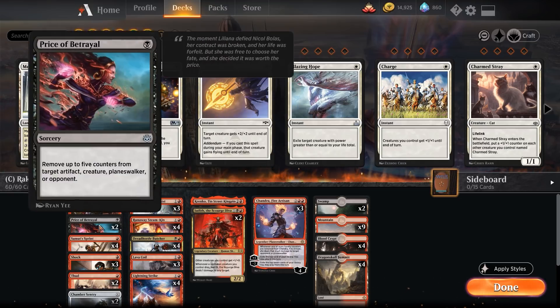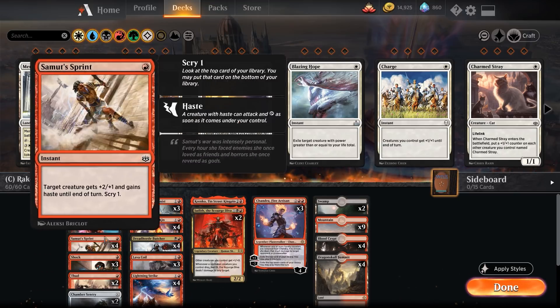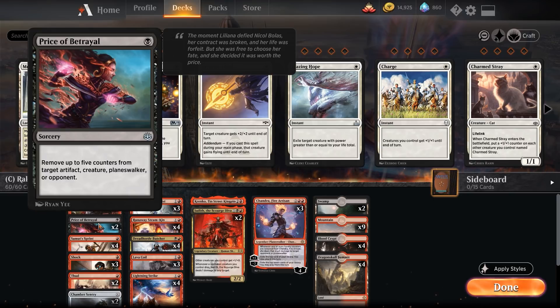One of my favourite things is using Arcanist on Price of Betrayal — a one black sorcery that removes five counters from an artifact, creature, planeswalker, or opponent. This is one of our hard removal spells in this format. We always have a Dreadhorde token in play so it'll see value. Against Chamber Sentries or Ugin's Conjurants it acts as hard removal. We can also reduce the size of creatures with it — taking all the counters off means the emblem no longer gives them value. We can kill planeswalkers, kill creatures. With Arcanist we get double activations on Price of Betrayal, removing ten counters across our opponent's board.